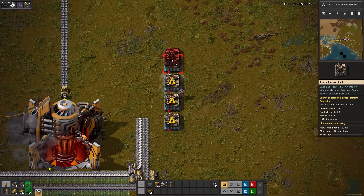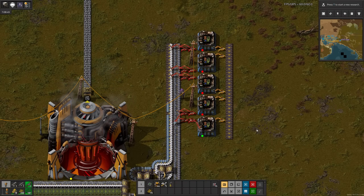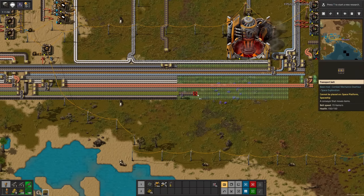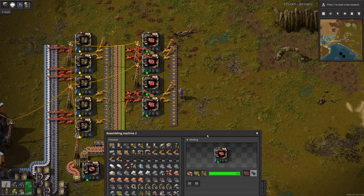Now for the components, which I forgot the glass for. But after a quick belt swap, there it is. I'm not sure if I'll need these on the bus, so I'll make a U-turn and set up red circuits right next to it, which needs copper wire and green circuits. Easy peasy.